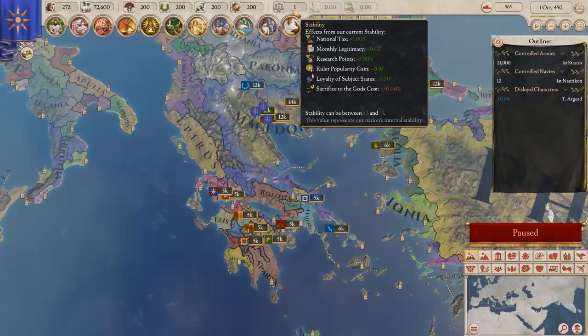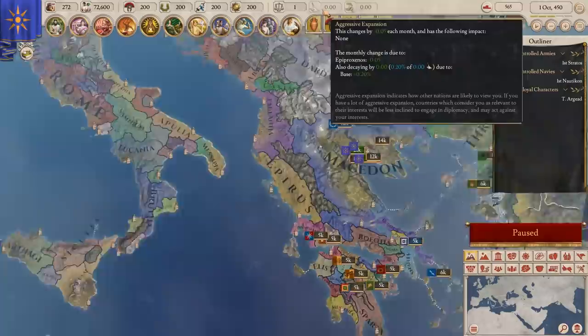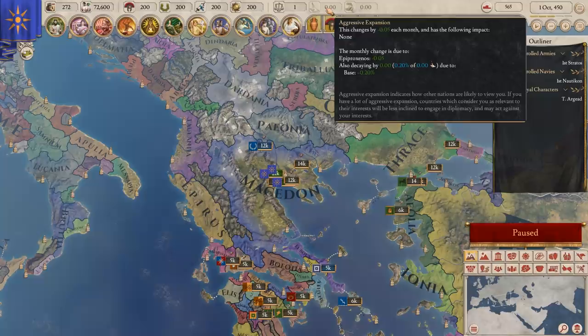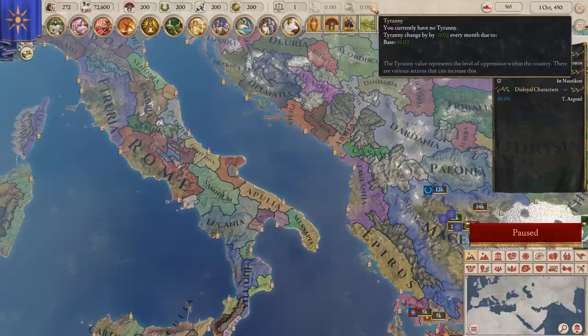You've also got aggressive expansion, which is basically if you expand really quickly, people near you think you're dangerous — like early Rome as they expand. Aggressive expansion can have some pretty negative effects; people can actually start making defensive pacts around you or even declare war on you because you're getting too big.